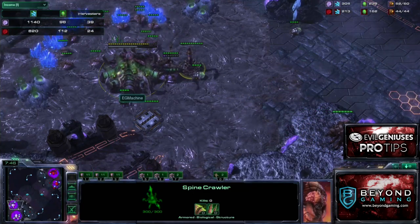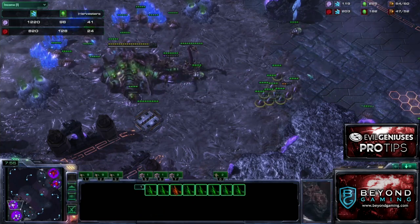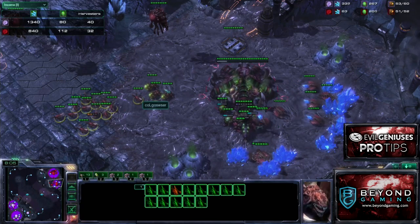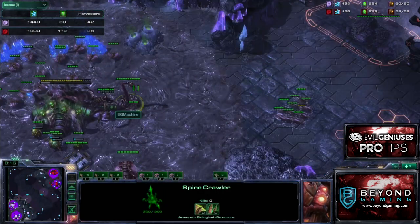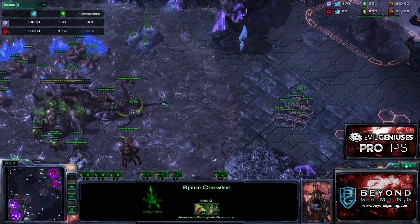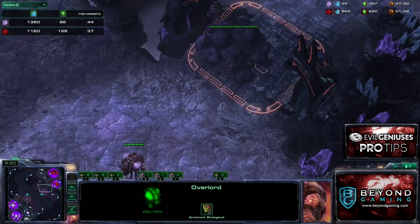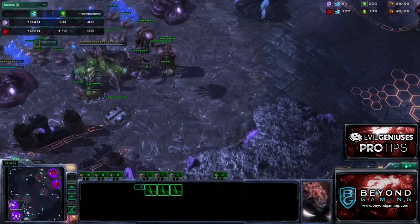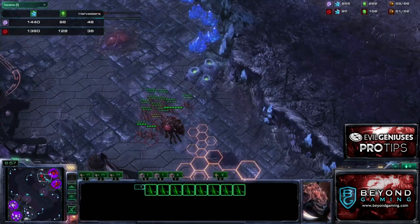Now that my expansion's up, I have my double Queen, and I feel safe to drone because of the Spine. My harvester count is skyrocketing at 39 to 24. A lot of people are thinking with a 15-drone lead you feel pretty vulnerable to Ling-Bane timings, but I can't stress enough how efficient and effective it is to hold off Ling-Bane pressure with a Spinecrawler. If I have good Overlord spread and saw 50 Zerglings run down this ramp, I could morph Banelings, hit a couple of Larva Injects, throw out another 20 Zerglings, and hold off any timing attack very effectively.